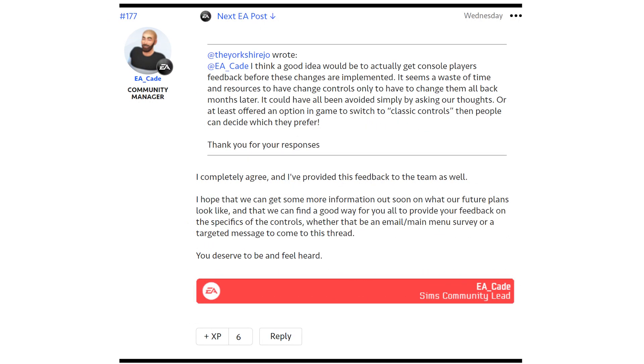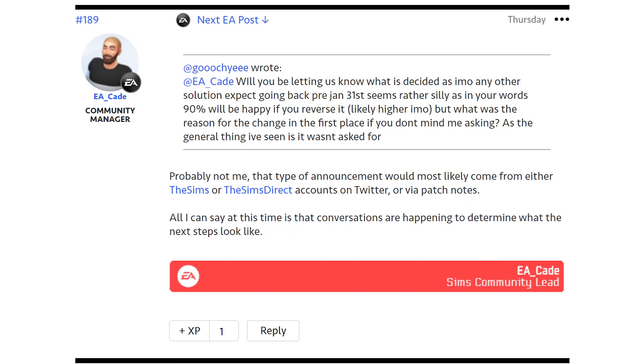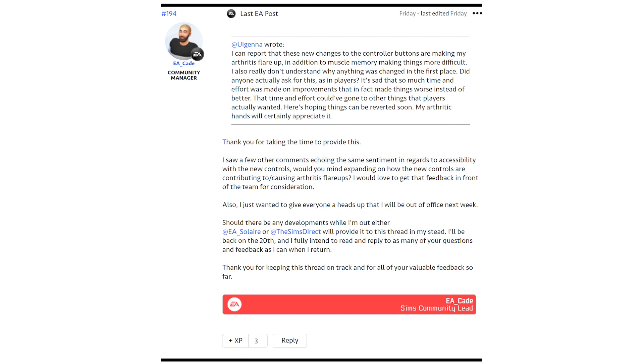Someone also said it would be good to get console players' feedback before changes are implemented, and EA Kate agreed and passed that feedback to the team. When asked whether he'd let players know if it's decided to revert to pre-January 31st controls, he said that type of announcement would most likely come from the Sims or Sims Direct Twitter accounts or via patch notes — not from him directly. He also noted that he is away this current week and back on the 20th, so if you've had a comment and haven't seen a reply from him, that is why.